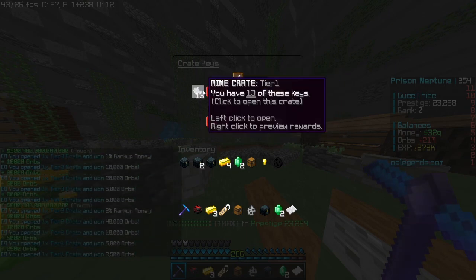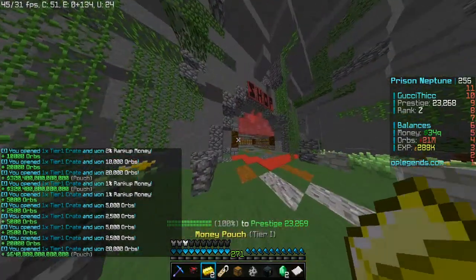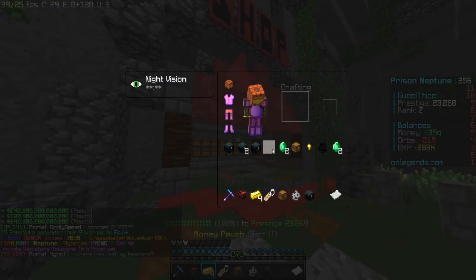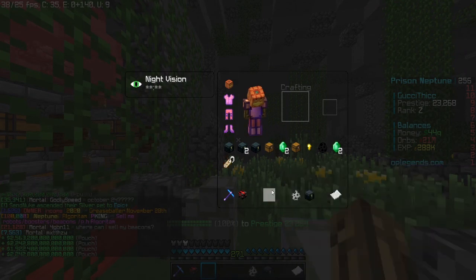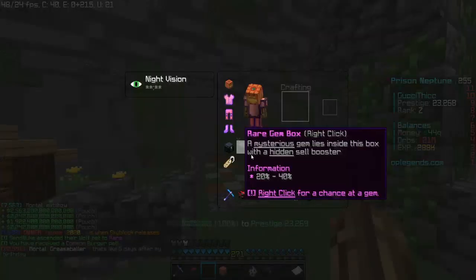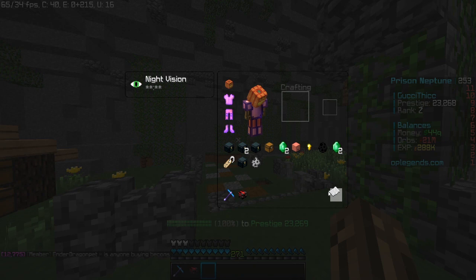I'm opening these other keys too. I got a ton of orbs as well. I got a ton of money pouches — I'll save the XP pouches for later and just spam open these. What is this, a rename tag? I've never got one of those before. Let me open this ultra pet box — hopefully a good pet. I got a burger pet. Legendary gem boxes are really good because you can get cell boosters for your pickaxe. I got a beacon finder 10.